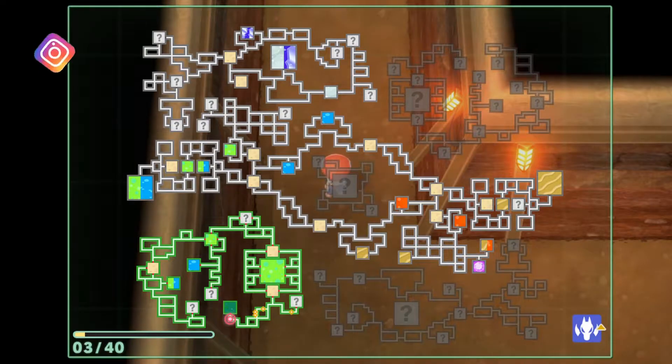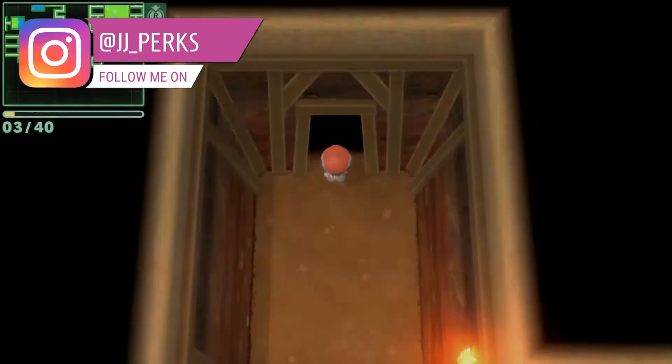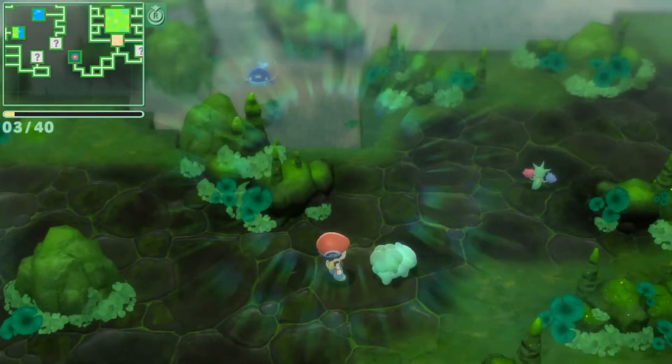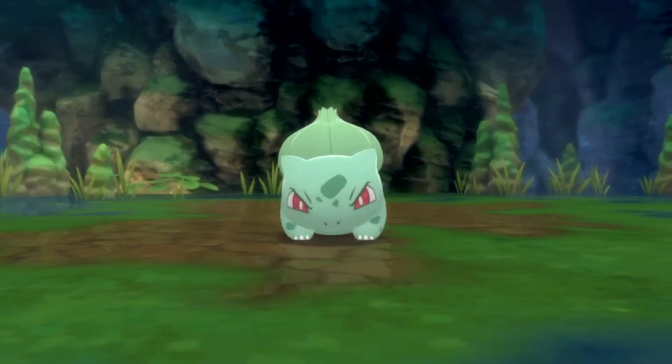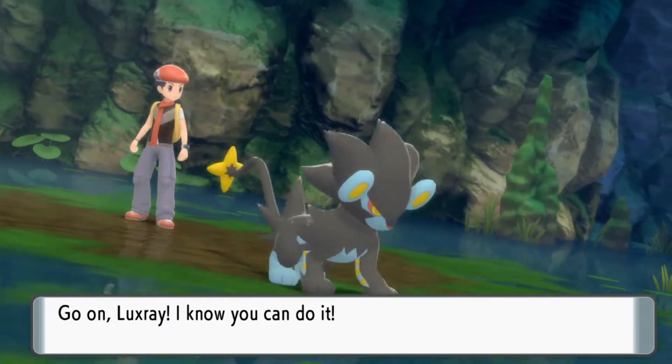To find Bulbasaur on Pokemon Brilliant Diamond and Shiny Pearl, we'll need to head underground and then go to the Pokemon hideaways. The hideaways that Bulbasaur can be found in are the Grasslands Cave, the Swampy Cave, the Riverbank Cave, the Stillwater Cavern, the Sunlit Cavern, and the Bog Sunk Cavern. So lots of options.